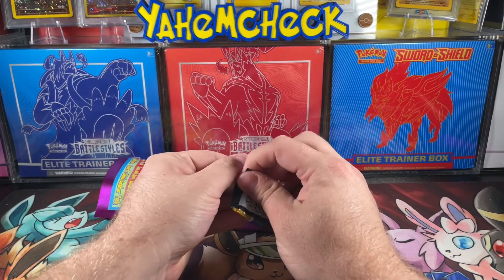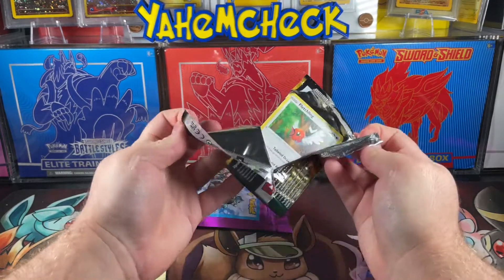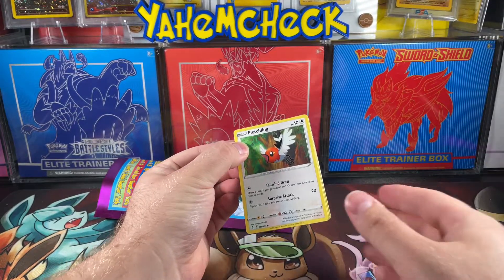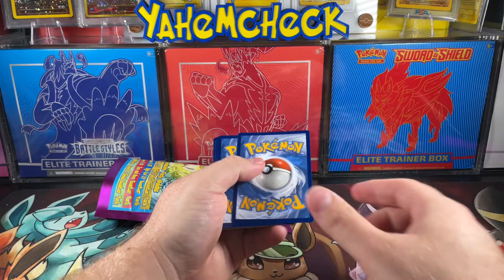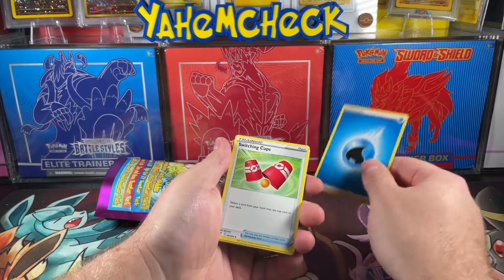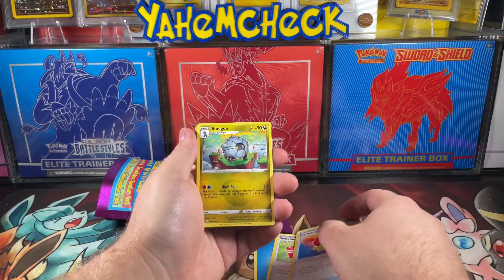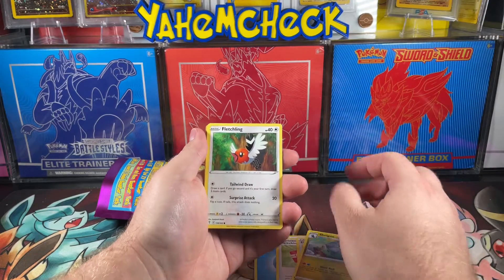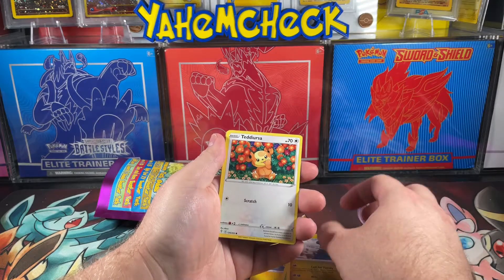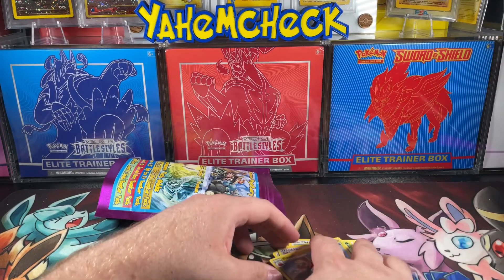First one, we got some Evolving Skies. If you give me an Altaria, I will be very, very happy. If you like these type of videos where I spend my own hard-earned money for your entertainment, make sure you subscribe, like the video, and comment if you think this is worth $40 — it was $42 something with taxes. We got a Ribbon Badge and a Flapple non-holo.